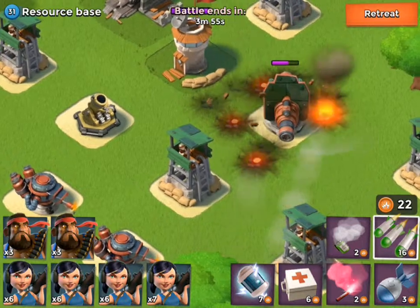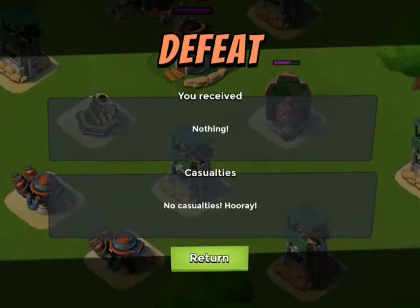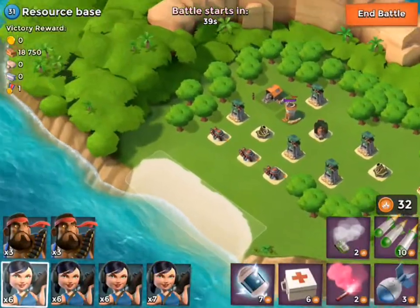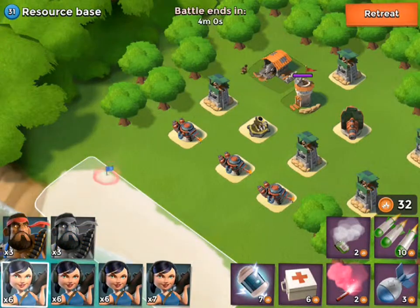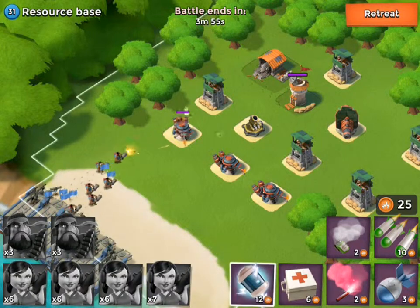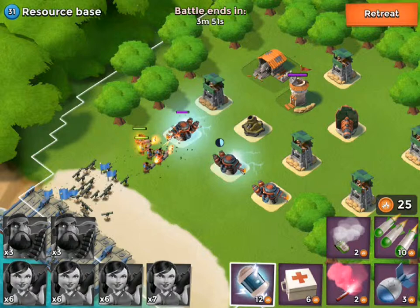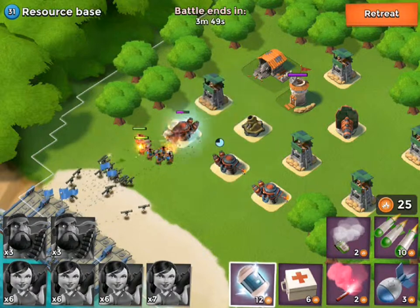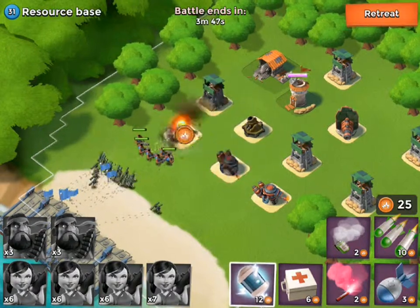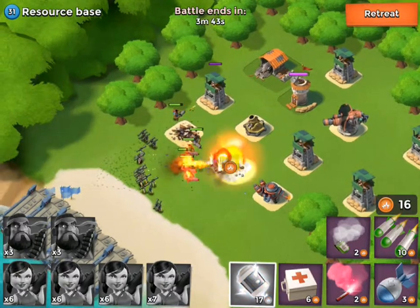I actually shouldn't have done that because I don't think we're going to get rid of that boom cannon. So instead, what I'm going to do is shock that area because I think that's going to be a little bit better. Let's go ahead and attack that again. I'll pretty much move it on this side for now to take it, and then I'll also send these guys in at the exact same time.